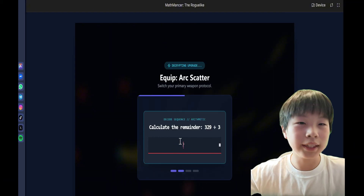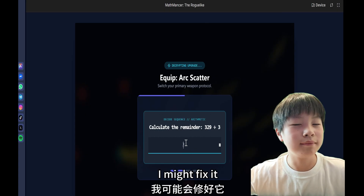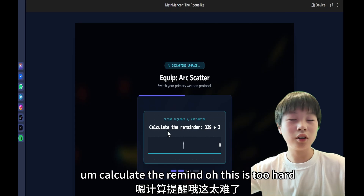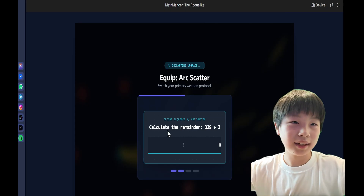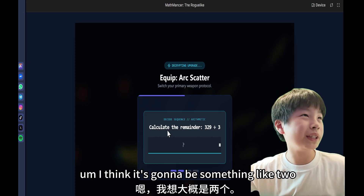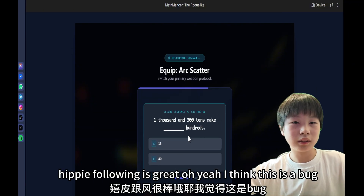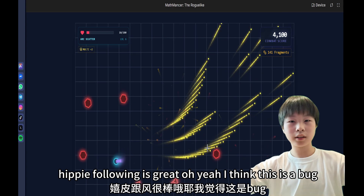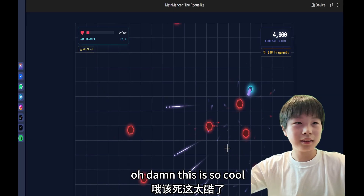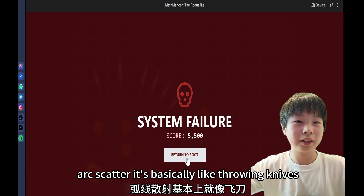Here's the following — I never get this question right for some reason. Maybe it's a bug. Calculate the remainder — oh, this is too hard. I give up. I think it's going to be something like 2. Yippee! Arc scatter — it's basically like throwing knives.